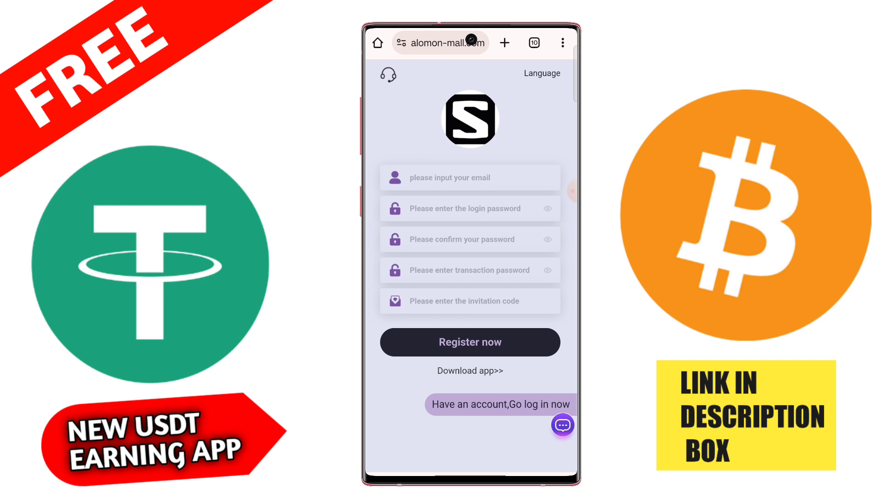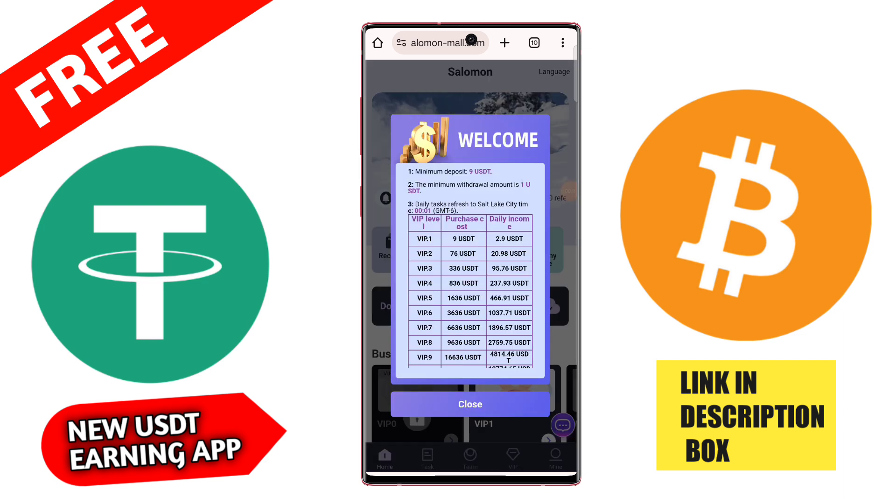After signup you get a signup bonus. You can check the minimum investment amount: VIP1 is 9 USD with daily profit 2.9 USD. If you upgrade to VIP2 you need 76 USD with daily profit 20.98 USD. VIP3 requires 3336 USD with daily profit 95.76 USD. VIP4 requires 836 USD with daily profit 237 USD. VIP5 requires 1636 USD with daily profit 466 USD.